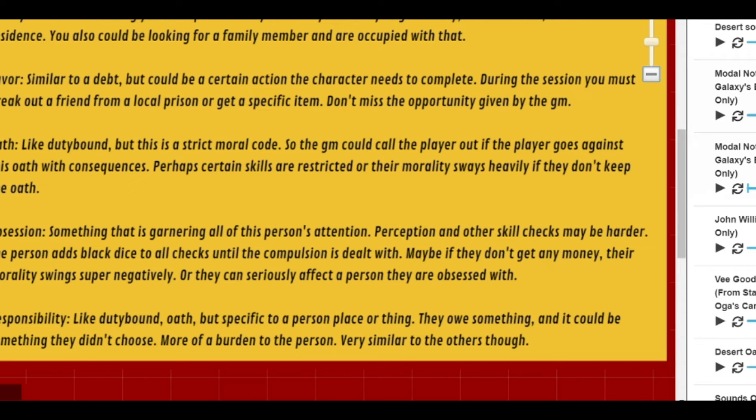Obsession means something is garnering all of your attention and you are very focused on it. As a GM, this could affect perception checks or make other skill checks harder. The person may add black dice to all checks until their obsession or compulsion is dealt with. Maybe if they're obsessed with money, they need to acquire money during the session or their morality swings negatively. Most players end up choosing bounty or debt, honestly — they're easy and fun to run.